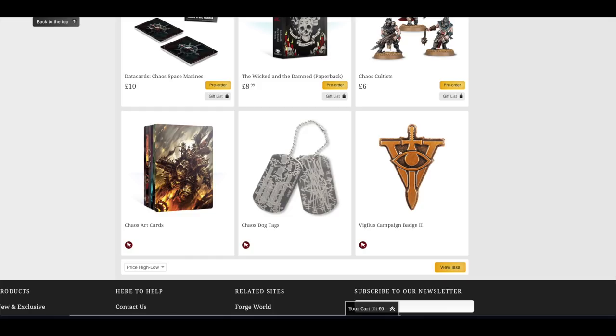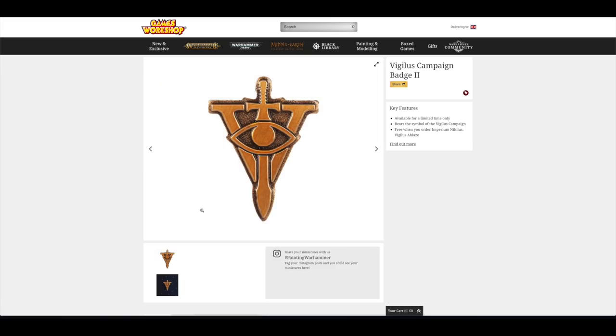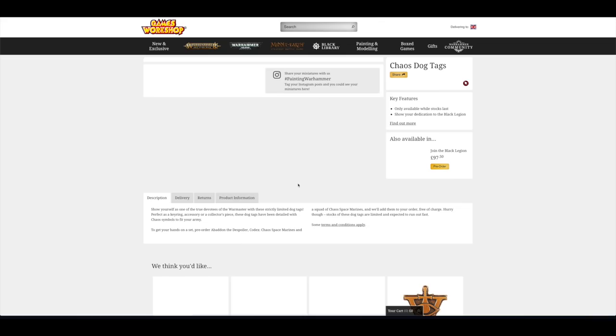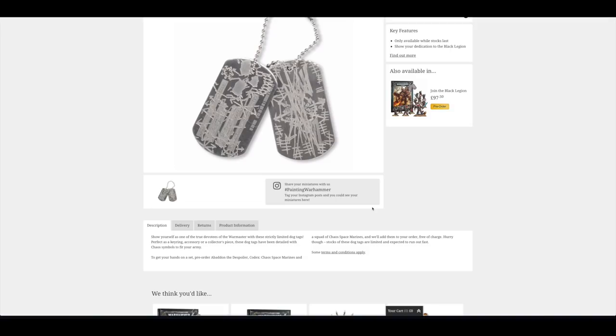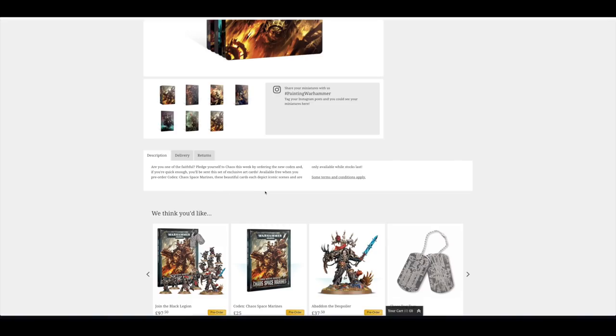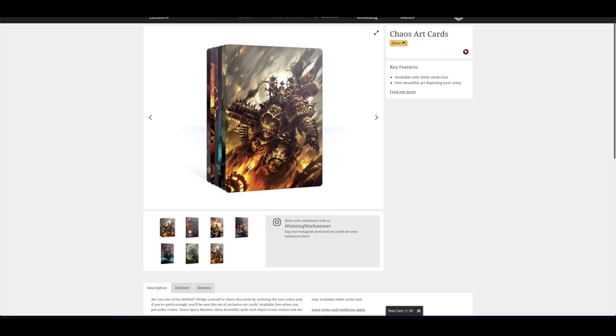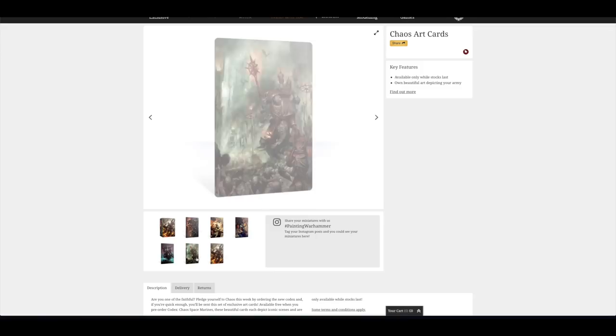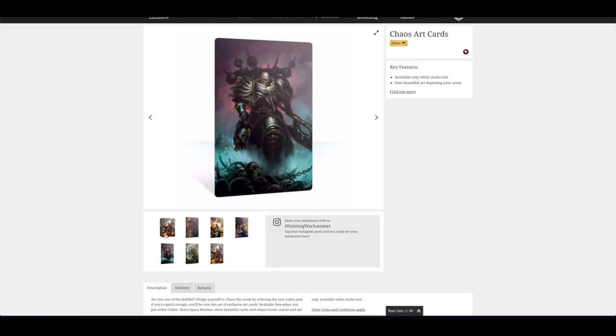There are Chaos Art Cards, Dog Tags and a Vigilus Campaign Badge available as pre-order bonuses. For the Art Cards, all you have to do is pre-order the Codex Chaos Space Marines. For the Dog Tags, all you have to do is pre-order Abaddon the Despoiler, Codex Chaos Space Marines and the squad of Chaos Space Marines — though the wording isn't entirely clear on whether you need all of them or just one. The art cards look nice — you've got the Codex artwork, the Vigilus Ablaze artwork, some older artwork including Harkon, a Dark Apostle and another Chaos Space Marine Lord.